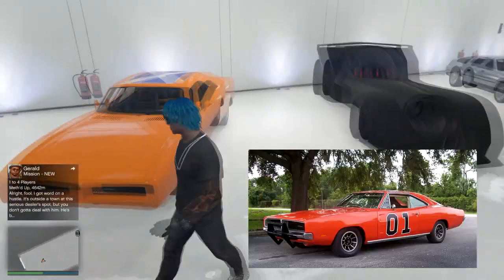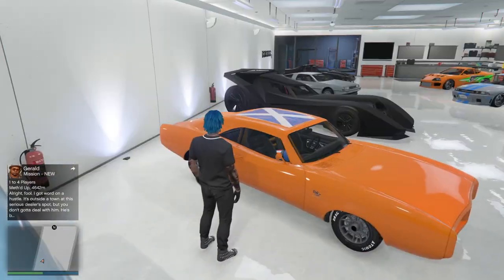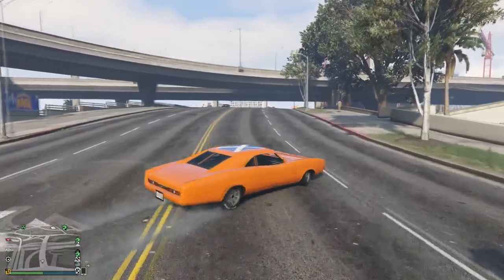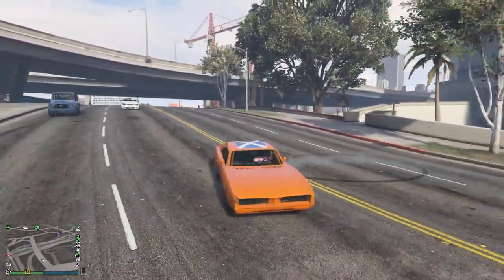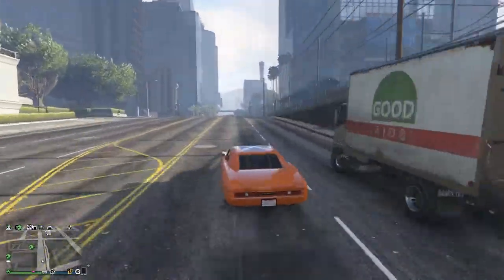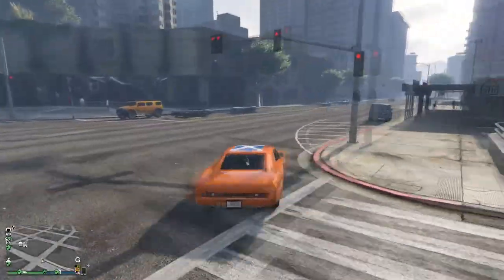Next we got the General Lee. Obviously you can't put the rebel flag on the top, but I put the roll cage in there. I like this one because it's still an X shape — different color, but still an X. So if you wanted to put the 01 on the doors you could, just make that your crew logo.